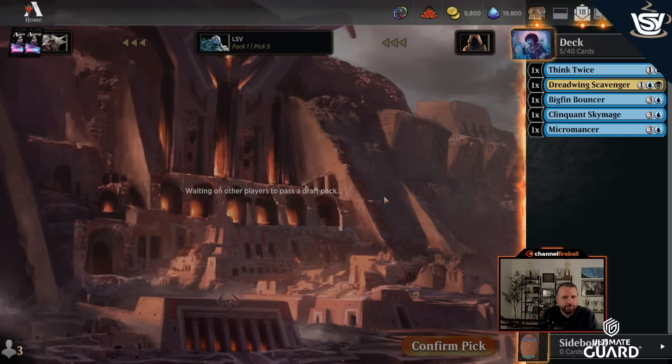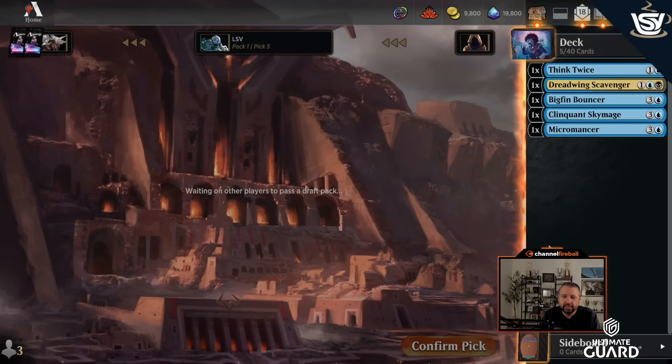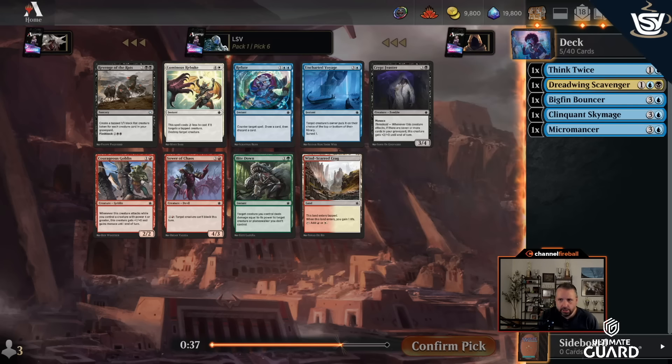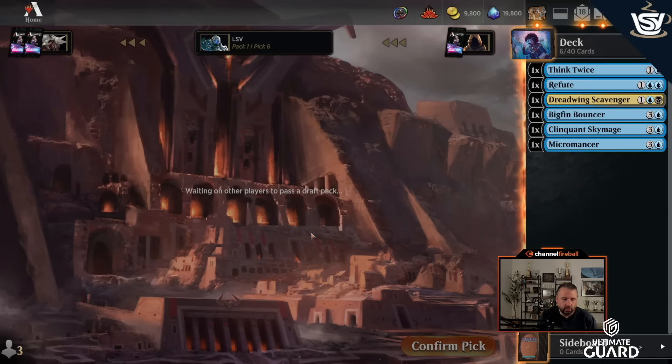With Uncharted Voyage and Runaway Together still in the pack, nonetheless, I like where we're at. This is exactly the lane I want to be in — the two best colors. Think Twice is really nice in blue-black because you have self-mill and discard. There's a Refute, Encounter plus Loot, and Uncharted Voyage. I'm going to take Refute. I've got a bunch of fours already, and Refute is pretty good. Sometimes you can just counter their one good spell, and draw-a-card-discard is really nice with the Sky Mage, Think Twice, and Scavenger.